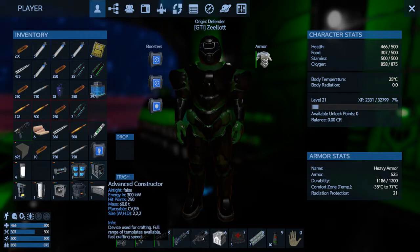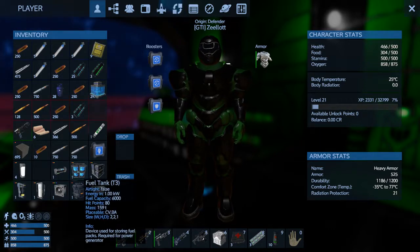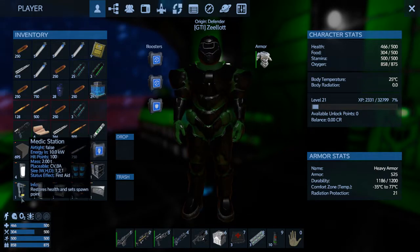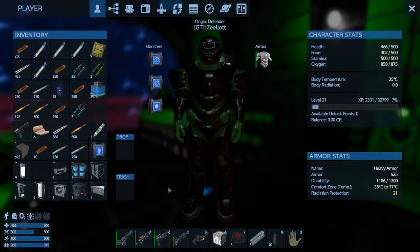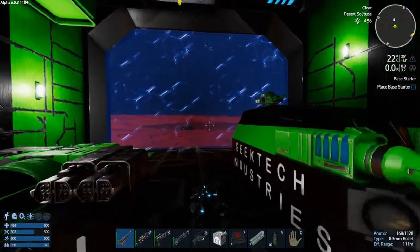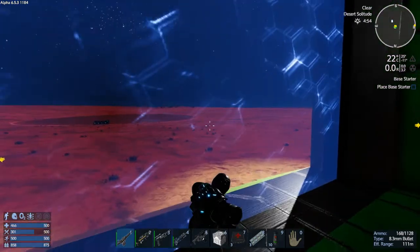I also made an advanced constructor. I'm putting a T1 generator in, a T3 tank, a large O2 tank with a med station. We'll be putting a ventilator in — we'll oxygenate it. The hangar doors I plan on doing — I'm thinking like the 6x8. I've got the base starter ready to go here. Let's go over and place this somewhere.